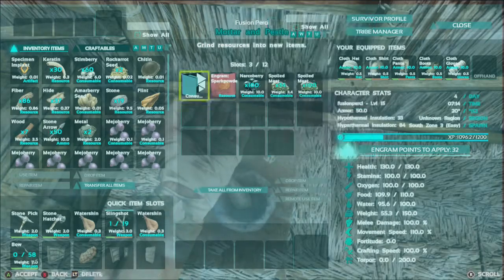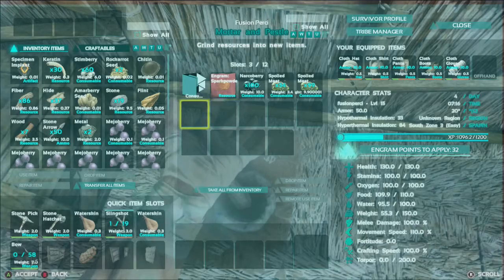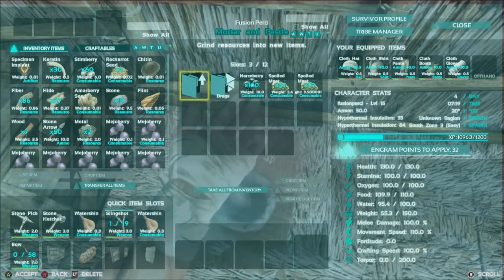Then you want to go and gather some narco berries. It is quite a lot of narco berries and they do cost a lot for one narcotic, but it is worth it. I've got 100 narco berries there. This is consumable drugs.